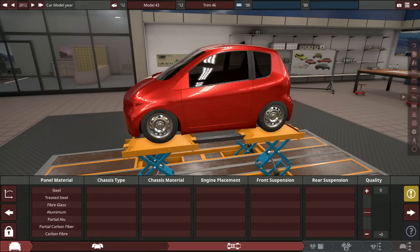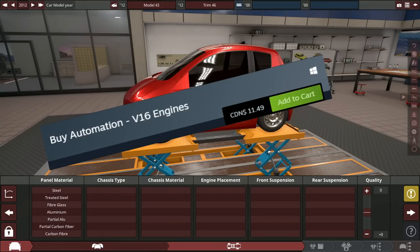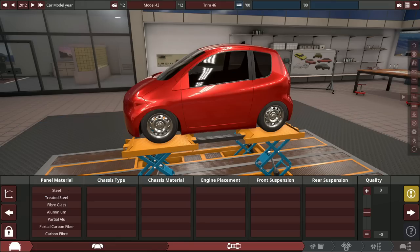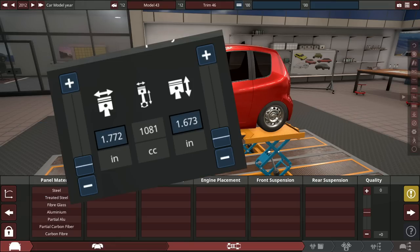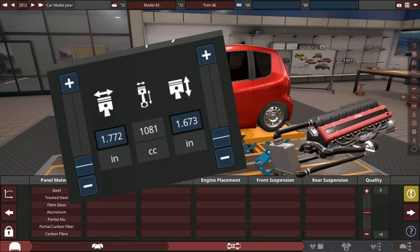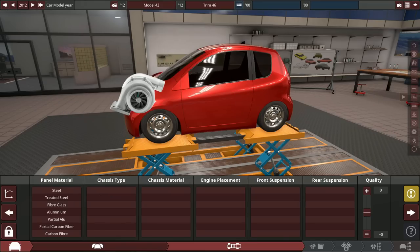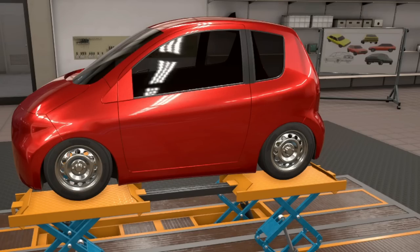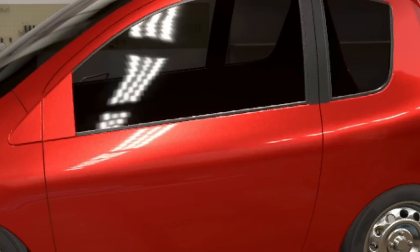So lately I've been playing around with the V16 engine DLC in the game, which is a DLC where you unlock V16 engines, and I discovered that you could make a 1.1 liter V16 engine. It's also going to be turbocharged and it's going to be all wheel drive with a manual gearbox. It's going to be a twin turbocharged V16 rally hatchback.